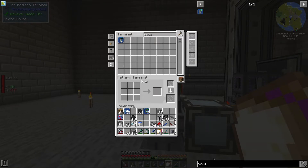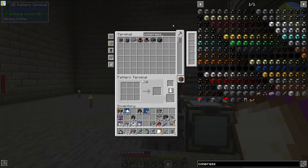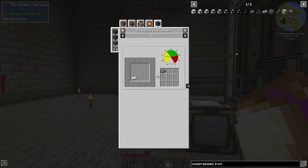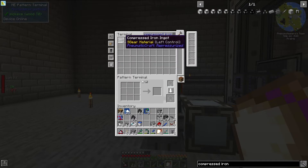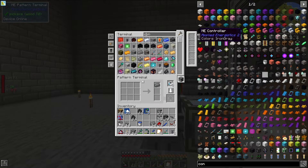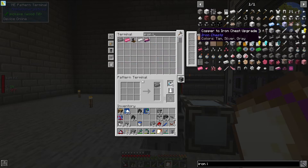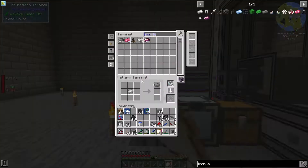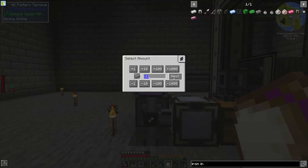The recipe we're going to be doing today is the compressed iron recipe. There are two ways to make compressed iron — one through explosion crafting, and the other using this pressure chamber. You need two bar of pressure to turn iron ingots into compressed iron. Let's get some blank patterns, put them into the pattern terminal, and tell the system that one iron will equal one compressed iron.